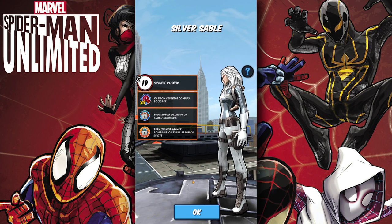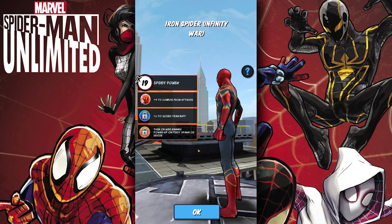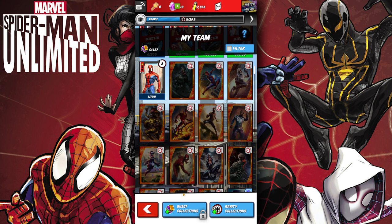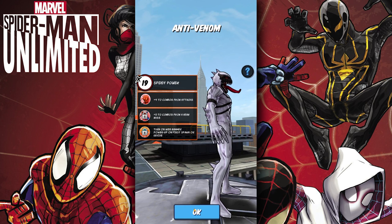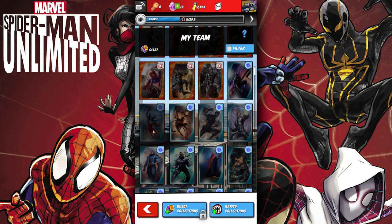Spider-Man Homecoming, Silver Sable — she's looking good — Scream, Red Goblin looking crazy, Iron Spider Infinity War — we got all of this. Little Venom, Carnage, Black Cat, Anti-Venom, Agent Venom. This video could legitimately be two hours of me looking at all these characters and suits, because this game is definitely the number one multiverse universal Spider-Man game out there. There's no other game that has this many characters — it's insane.